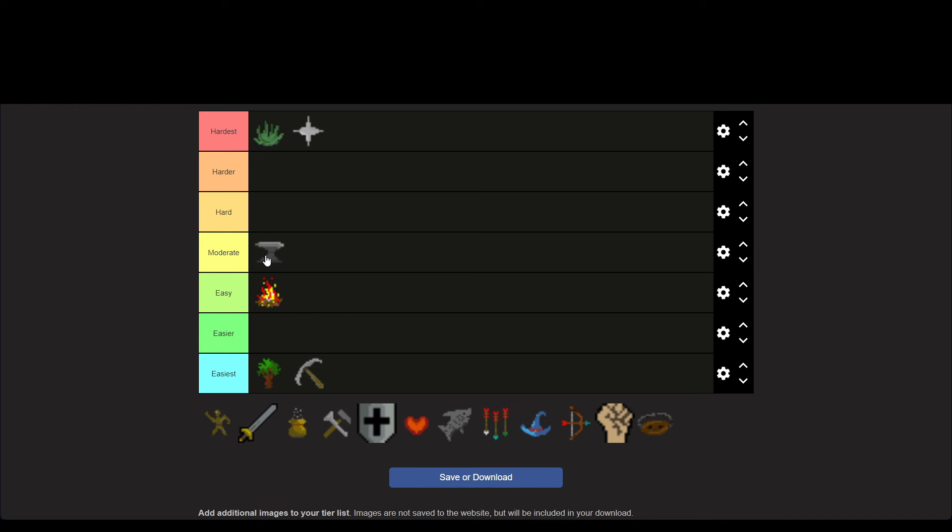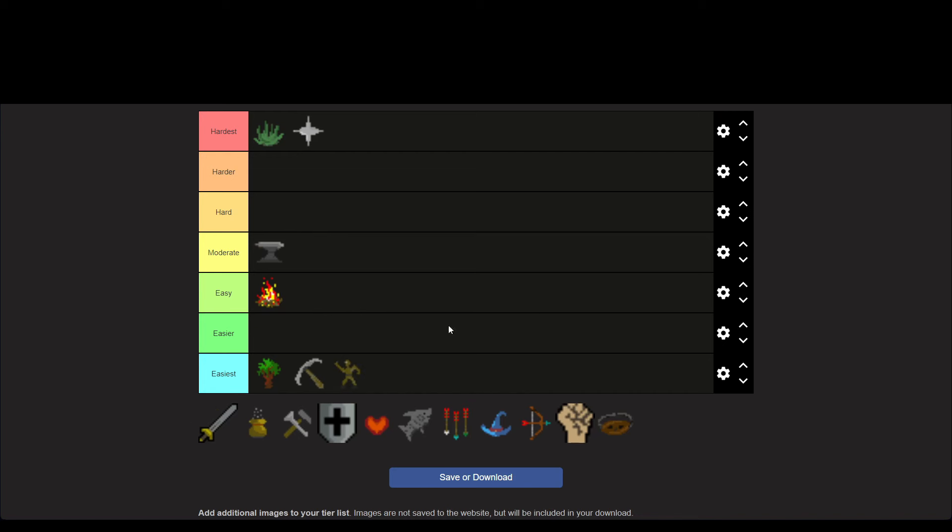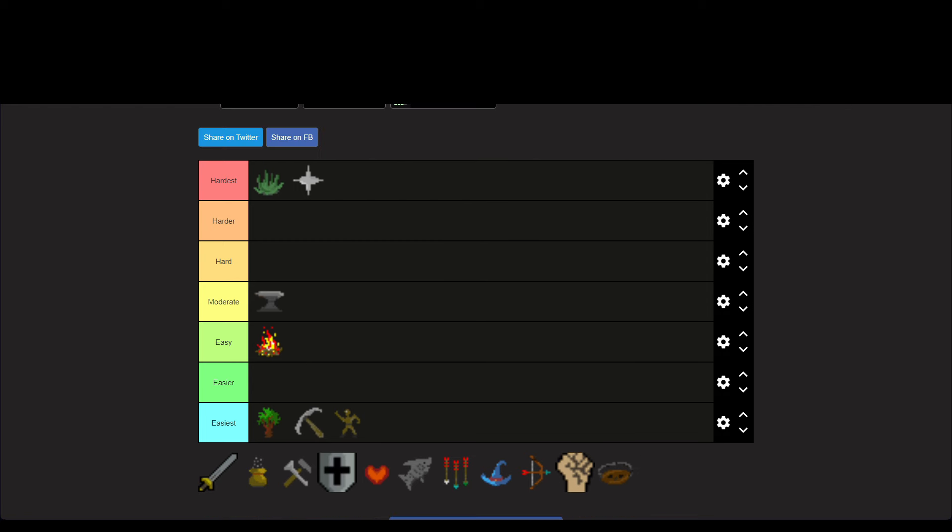I would say Woodcutting and Mining are technically the two easiest skills. I'd also throw Agility in there — it sucks to train because we don't have rooftop courses, just very bare-bones agility content, but it's not actually a hard skill. I've seen a method where someone just jumps over a wall back and forth to train Agility. There was also a player who was on a quest to complete Legends Quest before the servers closed, and I think the mods kept the servers open until he finished.